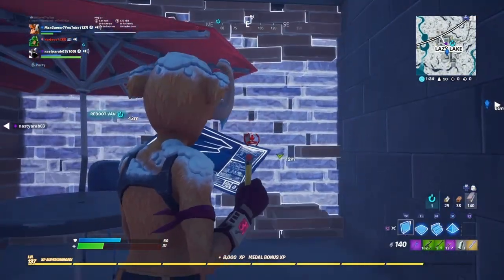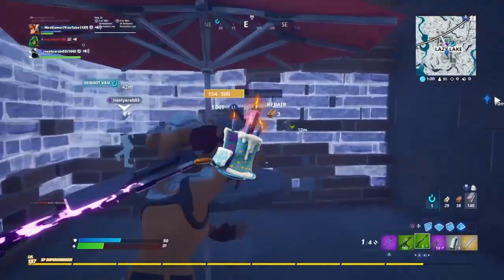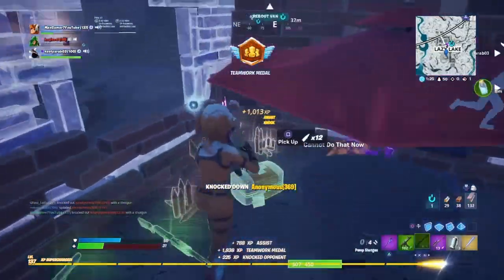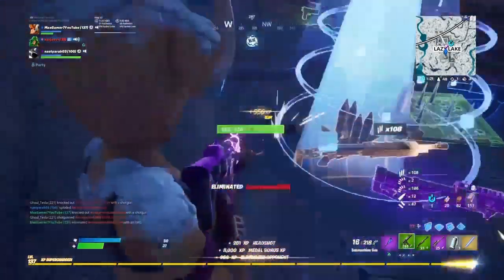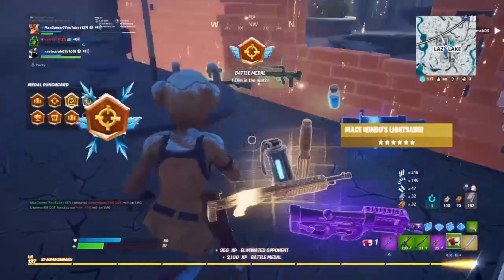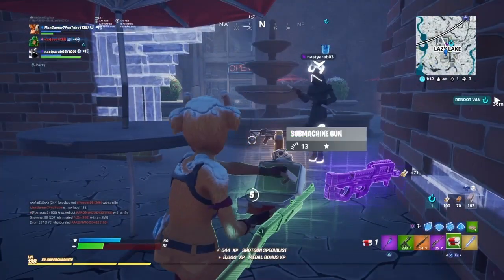At the number 9 spot, which is actually going to be the Birthday Cake — this back bling came out with a set of challenges on the first Fortnite anniversary I want to say. That was a pretty long time ago so I don't know if you guys actually have this back bling. But if you do, make sure you give it a try because it's pretty good with the Spark Plug skin.